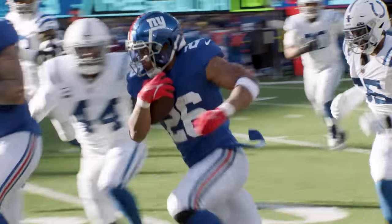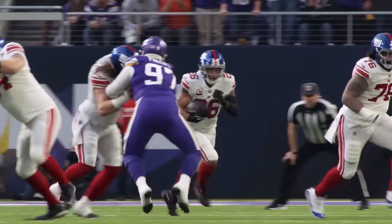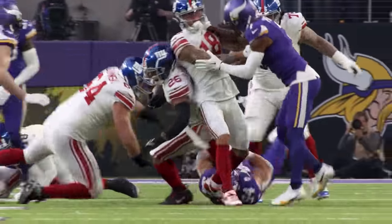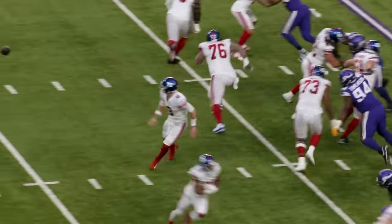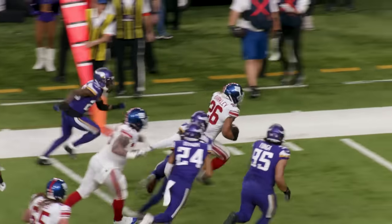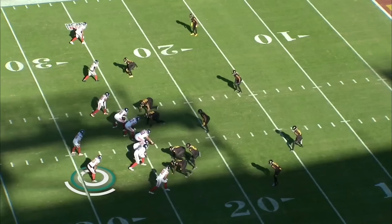This is what Saquon has been so good at over the course of his career — he is so hard to bring down, he creates yards for himself, and he has had to do that so often in the New York Giants offense since he entered the NFL. But what also makes him so dynamic, not just as a runner but also as a receiver, he can create those explosive plays. You see here against Washington on the road — he is lined up to the boundary in the backfield with a receiver lined up outside of him. And if you are in an offense where you've got two outstanding receivers and a Pro Bowl, All-Pro quality tight end, like what you have here in Philadelphia...